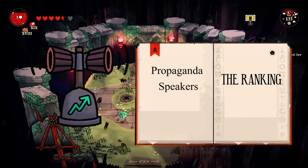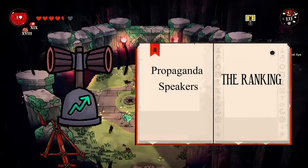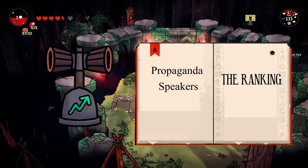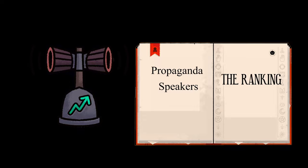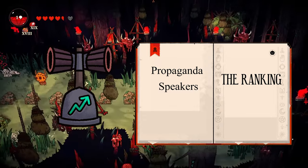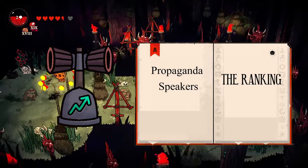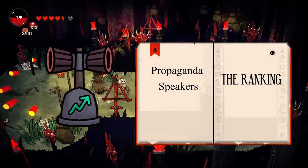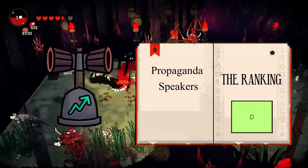The propaganda speakers let your followers work and pray 20% faster. However, you'll need to fuel it with gold bars, and gold bars aren't cheap. Sure, you can make them produce gold bars faster to continue the cycle, but after a while you're going to forget about these as you'll use those bars on something much better. D tier.